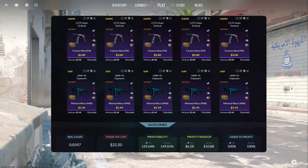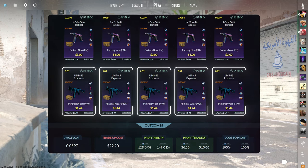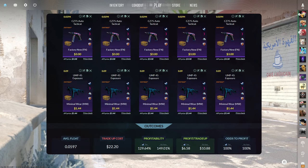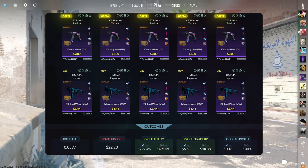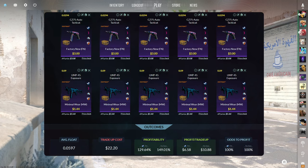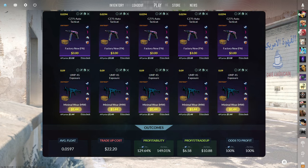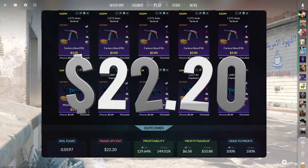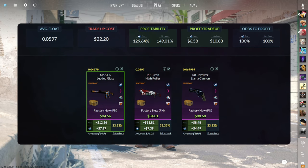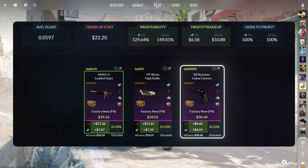The final trade-up of the video consists of 5 StatTrak Factory New and 5 StatTrak Minimal Wear skins from the Spectrum 2 case below a 0.06 average float. The easiest way to do this is by getting the StatTrak Factory New skins below a 0.0294 float and the Minimal Wear skins below a 0.09 float. Get the StatTrak Factory New skins for $3 or less and the StatTrak Minimal Wear skins for $1.44 or less. This trade-up costs $22.20 total and has a 129.64% profitability after Steam fees. Every outcome is insane, with the worst option still making you over $4 of profit.